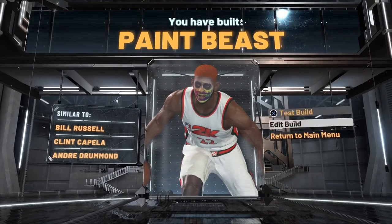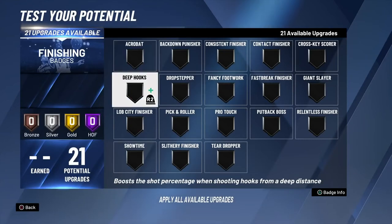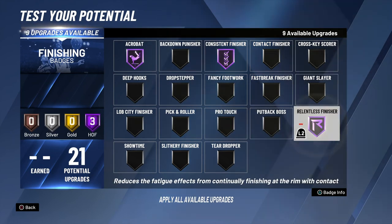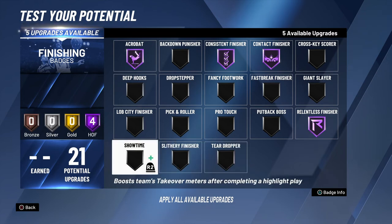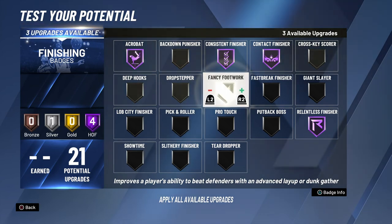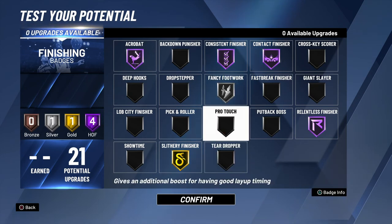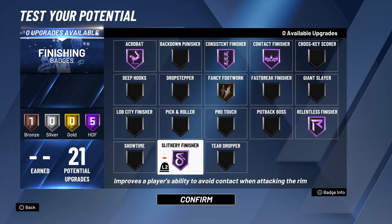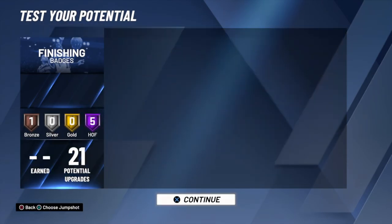Before I do that, I will show you the badges I run for 1v1 court, you know what I'm saying? Acrobat Hall of Fame. Consistent Finisher Hall of Fame. Relentless Finisher Hall of Fame. Contact Finisher Hall of Fame. Mind you, these are my 1v1 badges. These are my finishing badges, y'all. So if y'all want to do 1v1s, this is a good setup for y'all right here. Honestly, I use Hall of Fame Slithery — it doesn't really matter. But yeah, these are my badges right there.